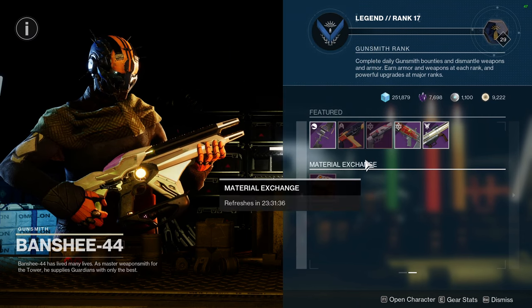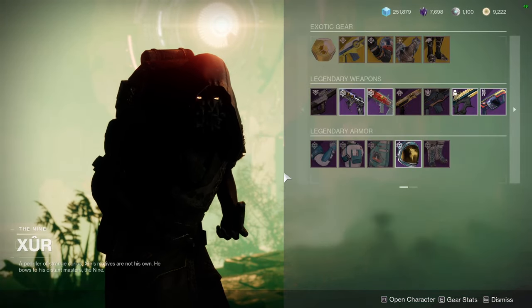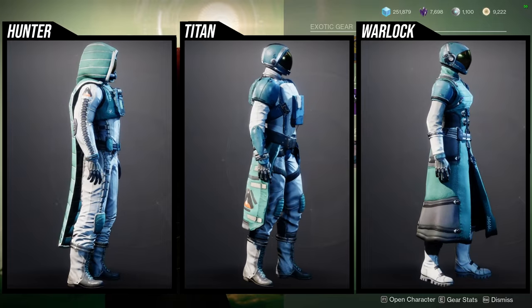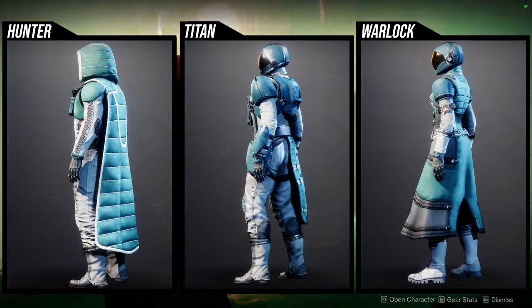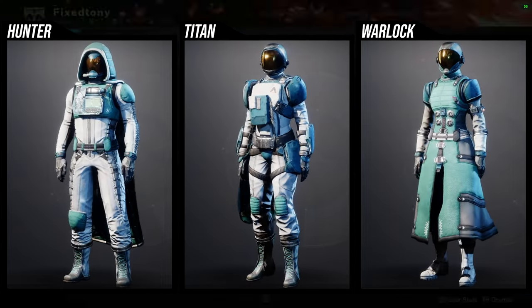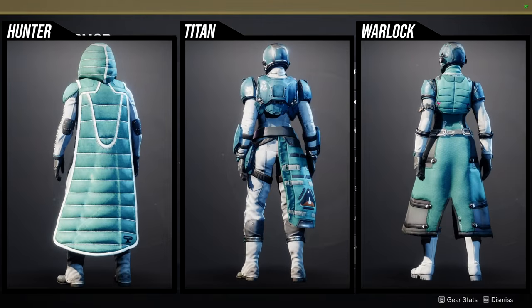As for Xur, he's on Watcher's Grave on Nessus, currently selling the Titan Planetary armor set, which is really cool. There are so many good pieces in this set that I really like across all classes — not just titans or hunters, warlocks also got some really cool pieces.